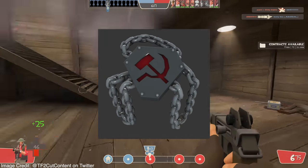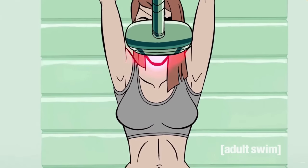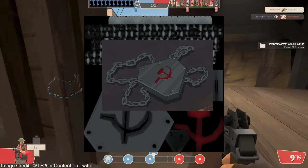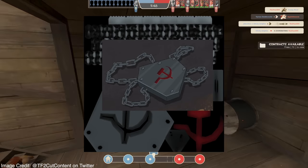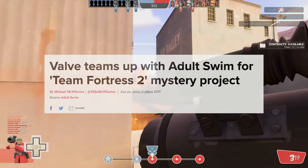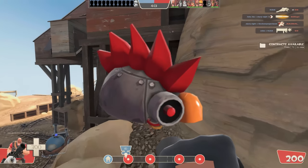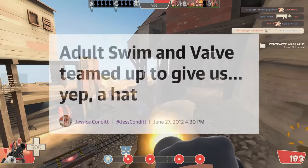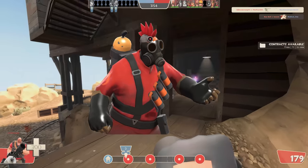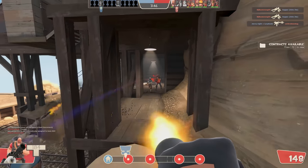Turns out this chastity belt is one from the Adult Swim TV show The Venture Brothers, worn by the assassin Molotov Cocktease, which is further evidenced by a reference image in the same folder that's just a screenshot ripped from the show. It's believed the chastity belt was probably intended for the Adult Swim Team Fortress crossover in June 2012. At the time the Adult Swim items were considered quite a disappointment, only providing players with a stupid hat. Though if we knew it was between this or players running around in just a chastity belt, I think I'd just be okay with the hat.